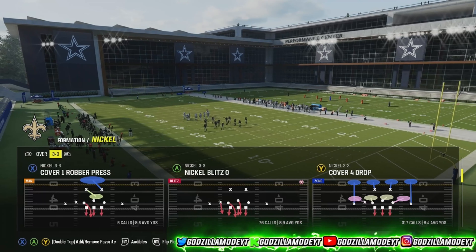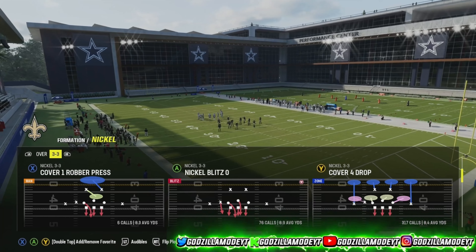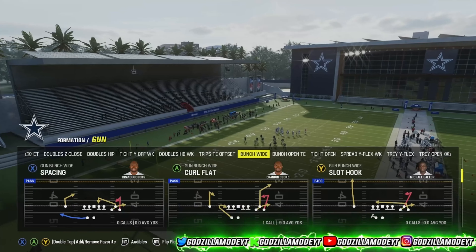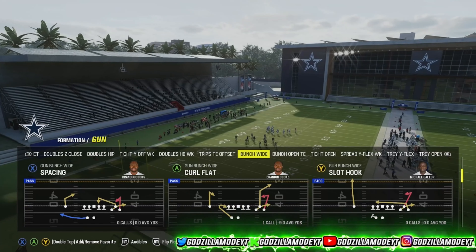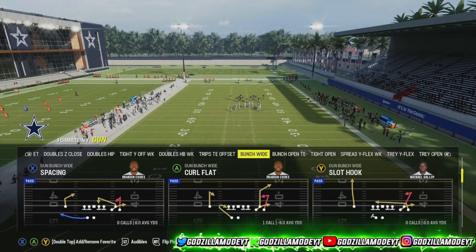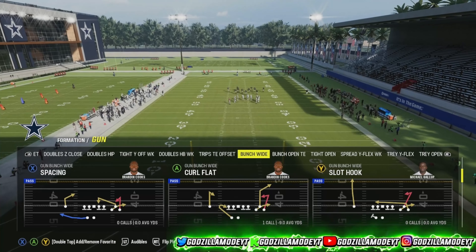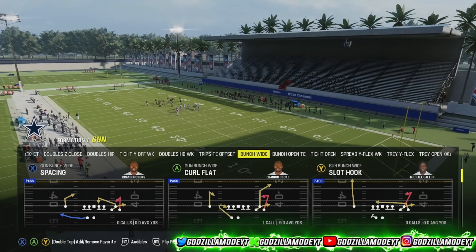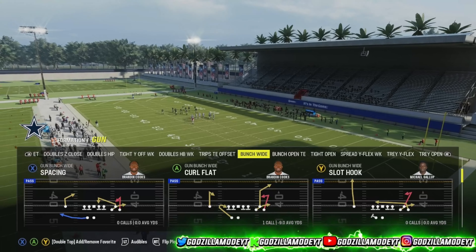I'm just showing y'all the best base defense of how to run this. Now, the play I want to show y'all is this play right here — cover or drop. All right, boys, let's go ahead. I'm going to show y'all this blitz with the halfback blocking, because I know a lot of people say blitzes are good when the halfback is on the route. I think it's even harder to show a blitz with the halfback blocking. That's like a slot hook.